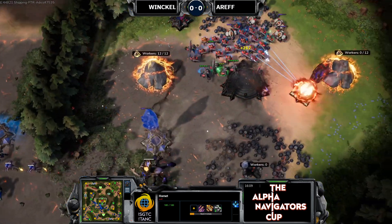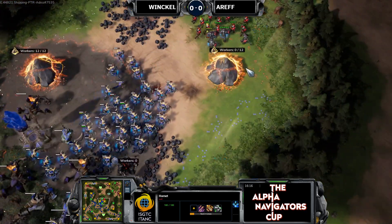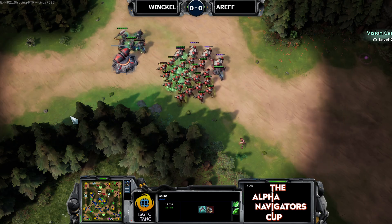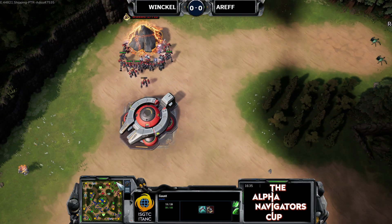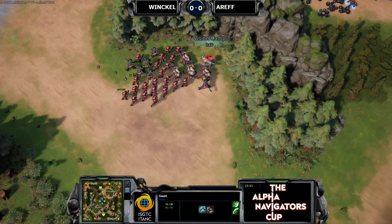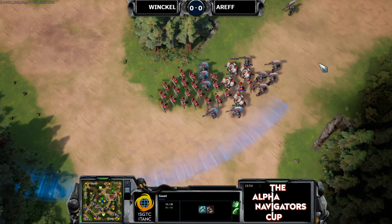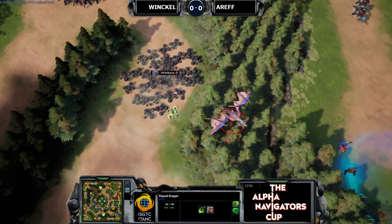Winkle tried to take the middle base but cancels at the right time, not paying the full cost. Here come the Gaunts and Hellborns with a speed boost to catch and kill Exos. Good control over the center of the map — Winkle is happy to let Arif grind himself down without an exit. Arif grabs the vision camp, spots a Hellborn and more units. Now a Flayed Dragon goes up into the sky and gets infest out on a couple of units.